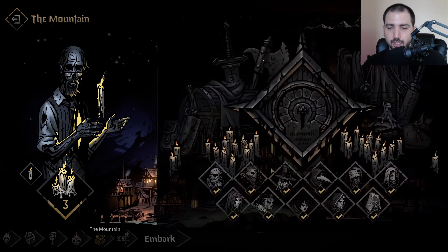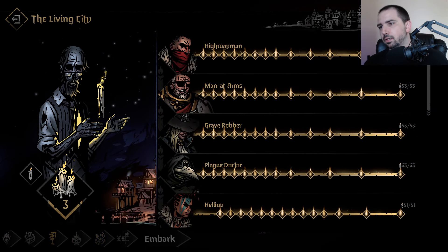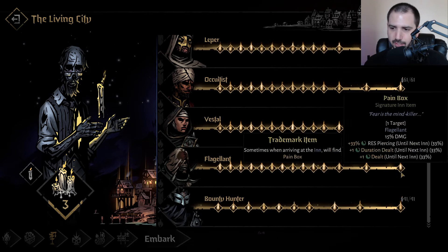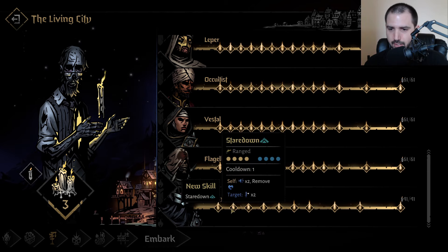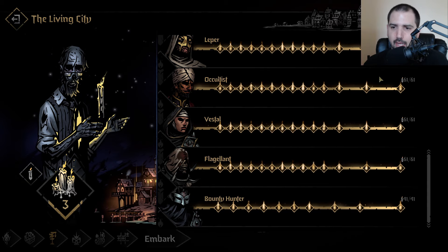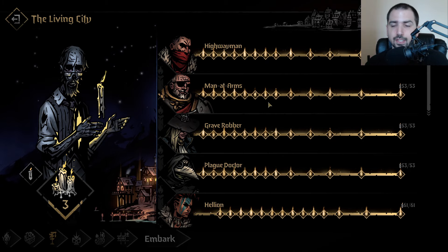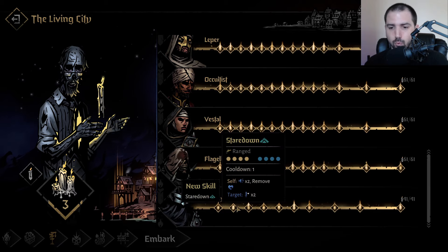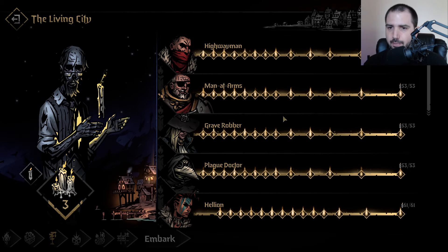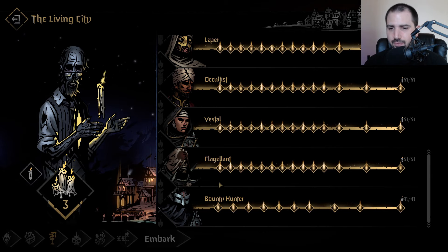Let's talk about what to get first — also the mountains for cosmetics. The first thing to get at the Altar is Bounty Hunter. I know some people don't necessarily agree with that, but just unlocking him: he is way stronger than any of these characters at base with no other moves unlocked, no paths, no trinkets. Bounty Hunter is actually really solid for that, and he's relatively cheap — 41 compared to 61 or 53 up here.